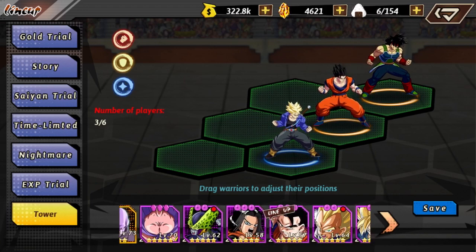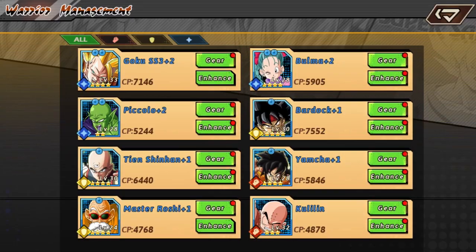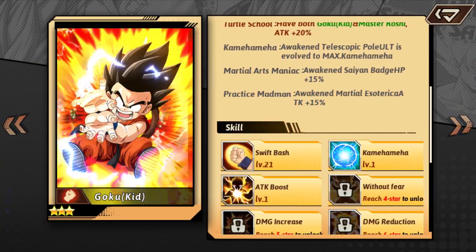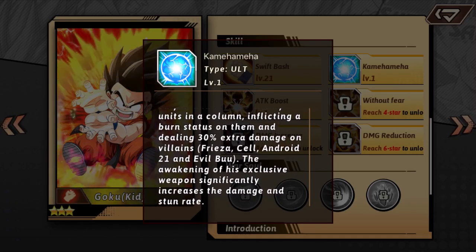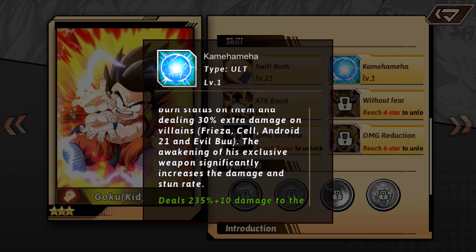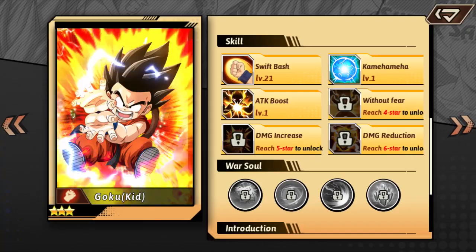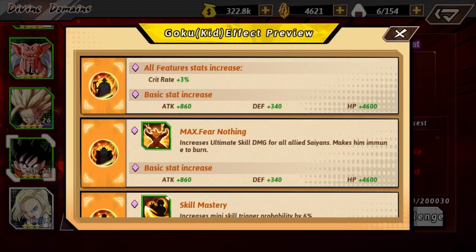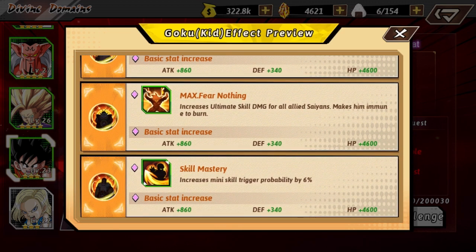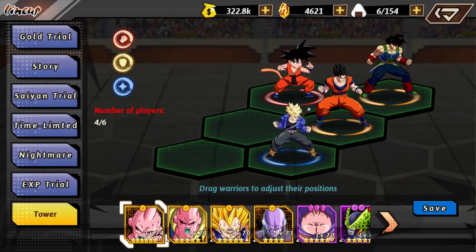So we have 2 defense Warriors and a skill type. The rest of the 3 are going to be attack, starting with Kid Goku. He has all attack links — Bulma, Krillin, Master Roshi — all at 60%. He has the Initial Rage War Soul so he'll come in ready to use his ultimate. His ultimate attacks in a column, burns, and does 30% more damage to villains, with a chance to stun if awakened. His Kai's Blessing, once maxed, increases ultimate skill damage for Saiyans and he becomes immune to burn.